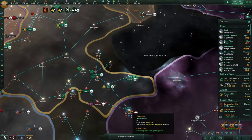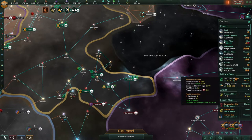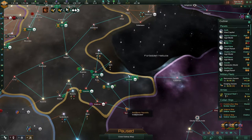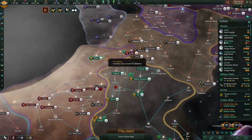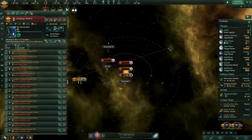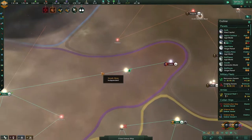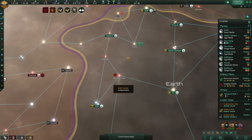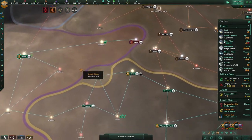I wonder what will happen if we look over here. I want to take these back — I don't care much for this war at the moment since I'm quite preoccupied over here. We're still saving up alloys. Alloys will win you a war if you can pop out ships — and that's the best thing ever.